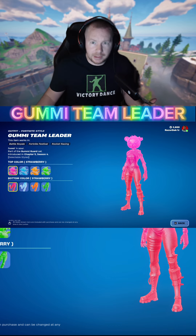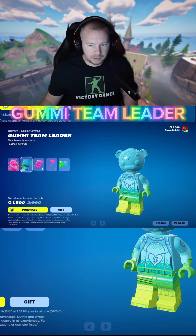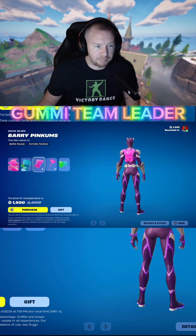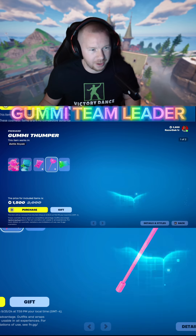You also have the LEGO variation, which looks pretty cool — I wonder if it mirrors the color scheme of your regular character. You have the Berry Pinkums back bling, which you can do in different colors. That's pretty cool; I like that back bling a whole lot.